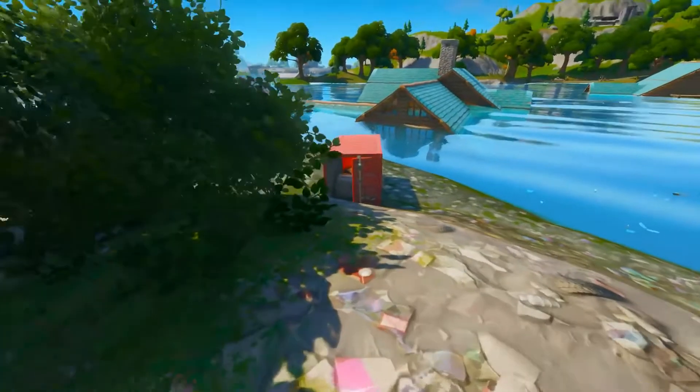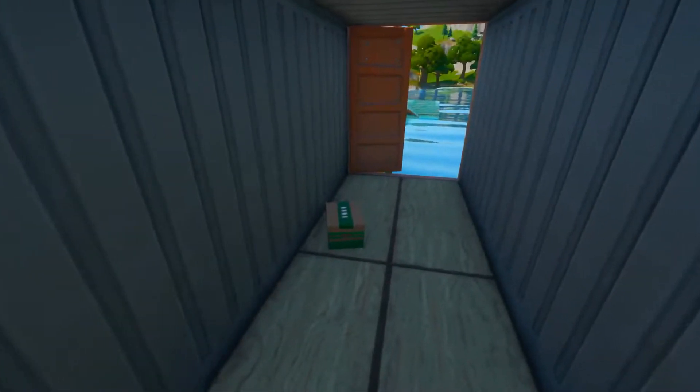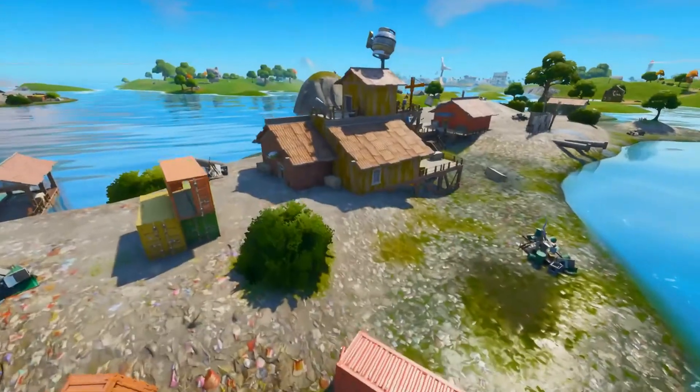On the south side of the island you will find these metal crates. In one of them you'll find a chest and in the other one you'll find a vegetable box. These vegetable boxes are very good, especially if you get peppers from it.